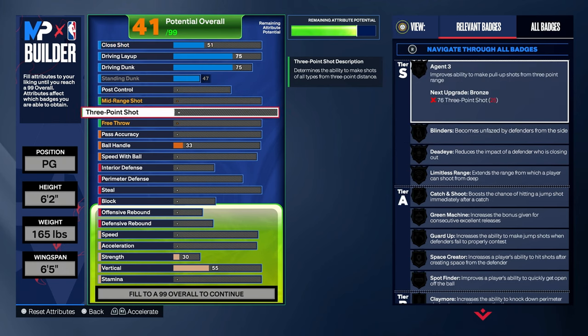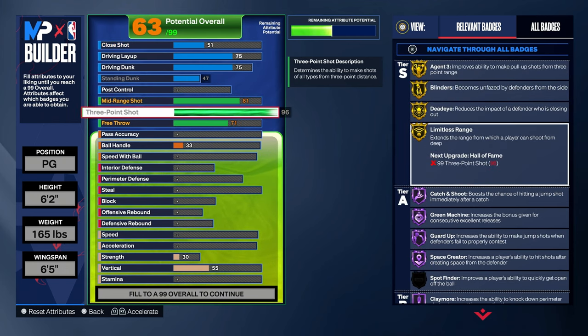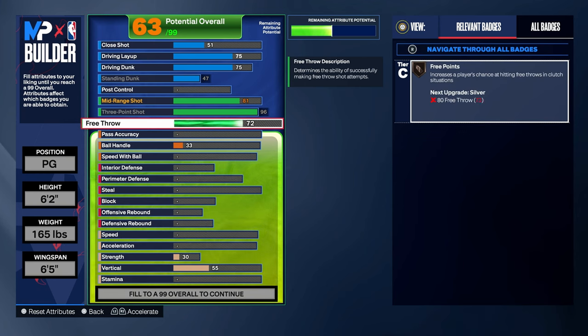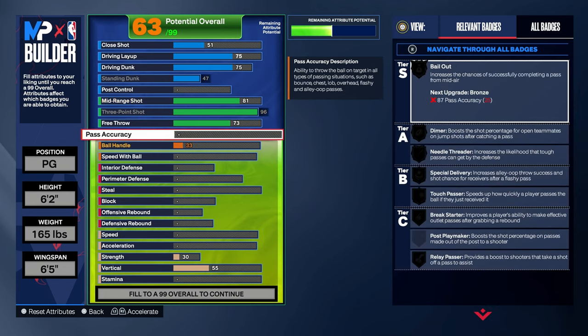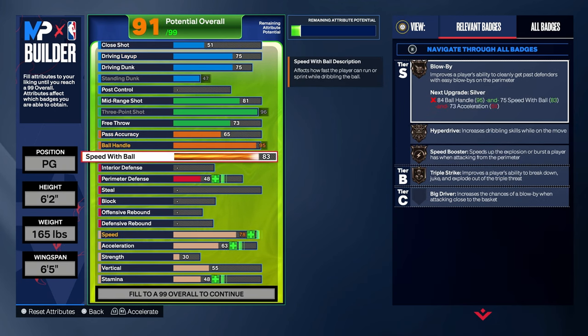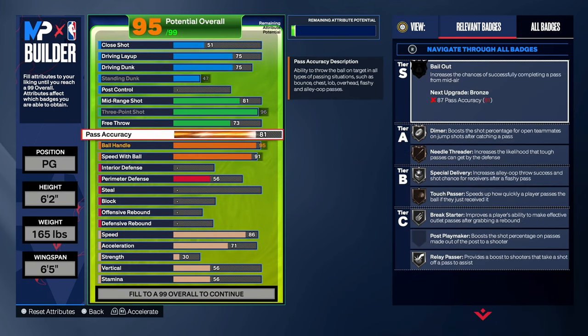Next we're gonna max out our three-pointer to 96 so we can get gold Limitless Range. If you put on a sharp badge with a 96 three-pointer, you can literally shoot from absolutely anywhere in this game. We're gonna add a 73 free throw because there were just extra attribute caps at the end. Next we're gonna go with a 95 ball handle, a 91 speed with ball, and an 80 pass accuracy. All you need in this game is an 80 pass accuracy — 87 is not really necessary unless you want bailout passes.